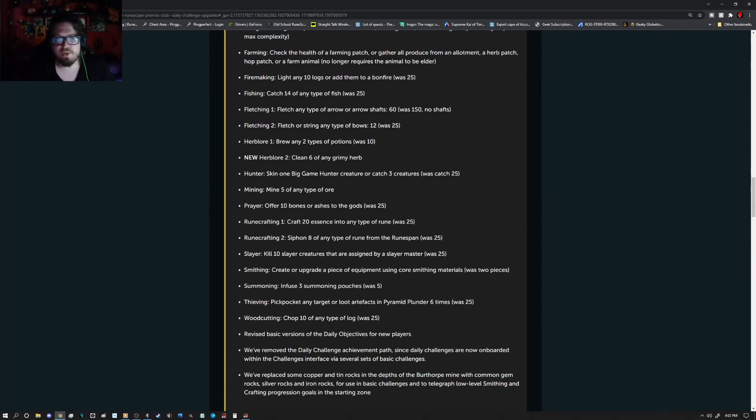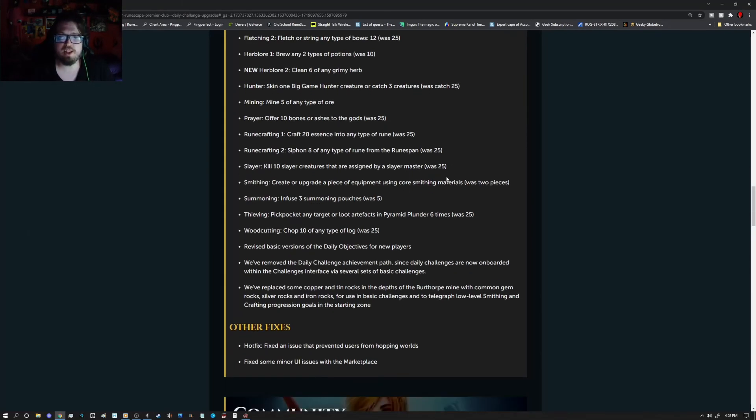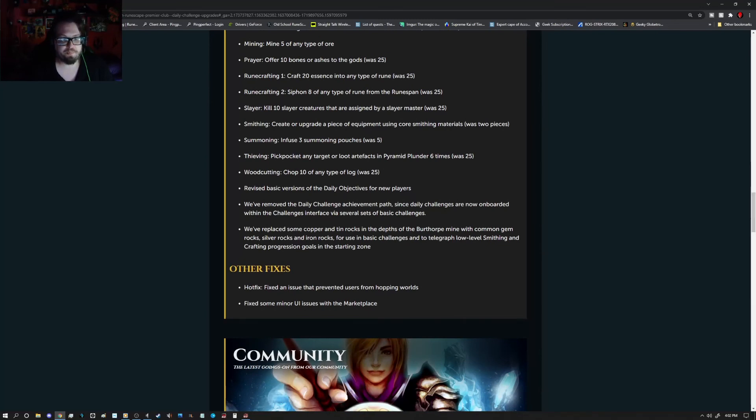Fletching: fletch any type of arrow or arrow shaft — was 60, now 150, no shafts. Fletching 2: fletch or string any type of bow, 12, was 25. Herblore: brew any 2 types of potions, was 10. New Herblore 2: clean 6 of any grimy herb. Hunter: skin 1 big game hunter creature or catch 3 creatures, was 25. Mining: mine 5 of any ore. Prayer: offer 10 bones or ashes to the gods, was 25. Runecrafting: craft 20 essence into any type of rune, was 25. Runecrafting 2: siphon 8 of any type of rune from Runespan, was 25. Slayer: kill 10, was 25. Smithing: create or upgrade a piece of equipment using core smithing materials, was 2 pieces. Summoning: infuse 3 summoning pouches, was 5. Thieving: pickpocket any type or loot artifacts in Pyramid Plunder 6 times. Woodcutting: chop 10, was 25.